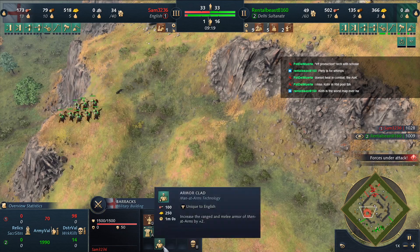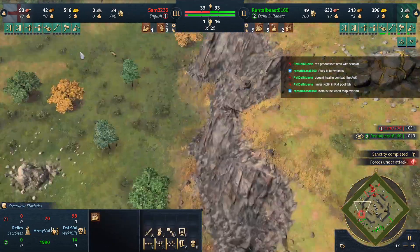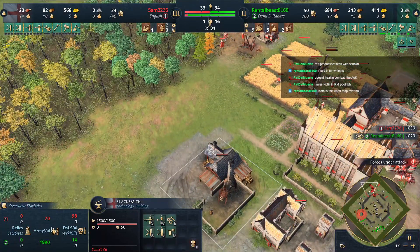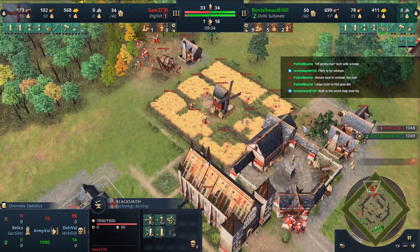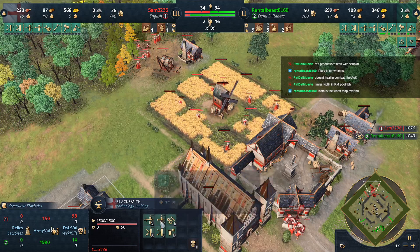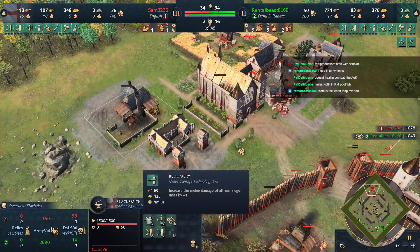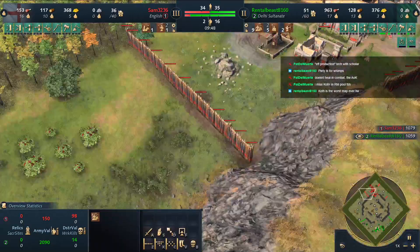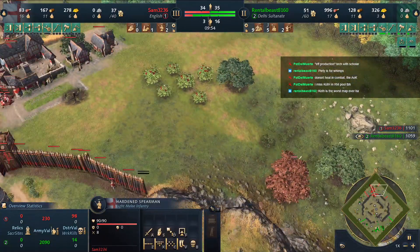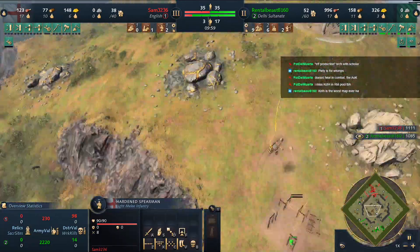Looking at the tech here — melee and range armor classes — the English men-at-arms with all the attack upgrades done are pretty good. Sam is almost strong enough to get these stacks. Considering the army Rental Beast has, getting melee armor or even ranged attack could be important. Sam only has two spearmen out — he's way behind in army count.